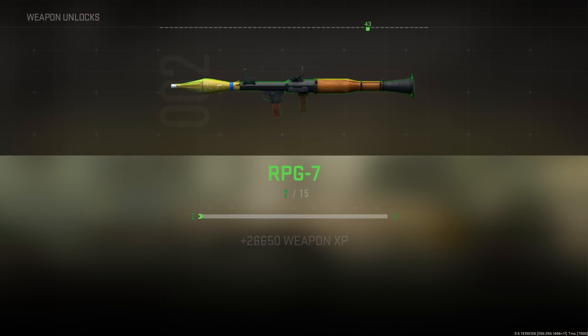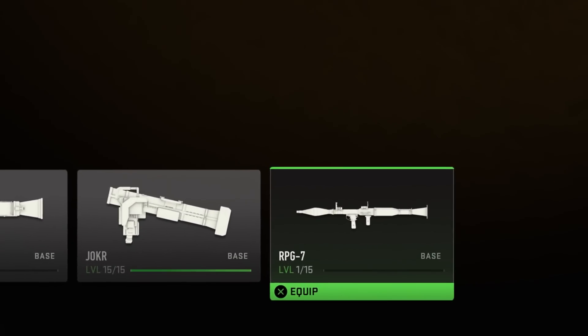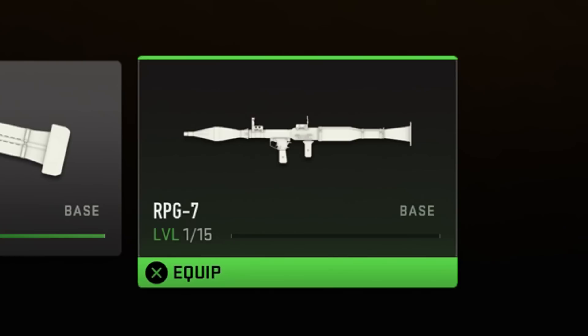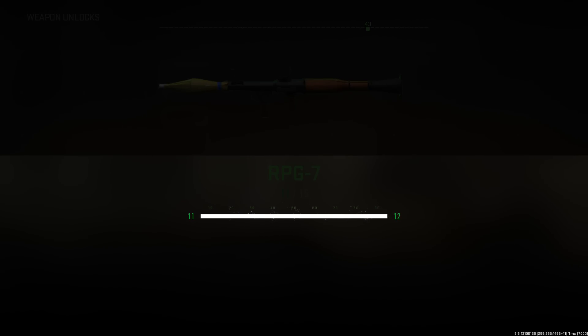This is literally the fastest and easiest AFK weapon XP glitch in Modern Warfare 2 right now, so stay tuned if you want to know how to level your weapons really fast. By doing this method, I started off with my RPG rocket launcher at level 1 — I hadn't used it at all — and by the end, from being AFK on the game, I got it past level 11 with almost zero effort.